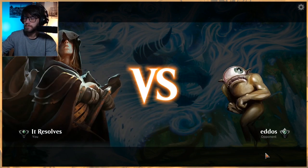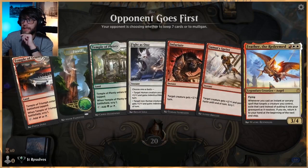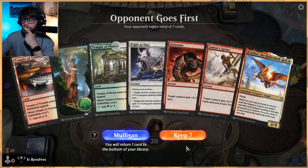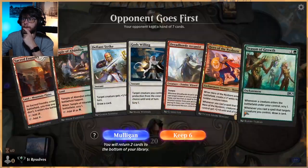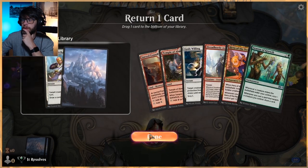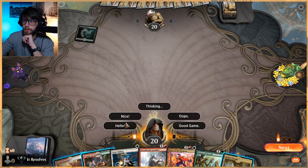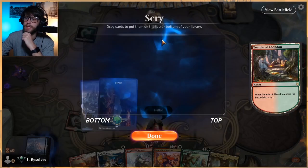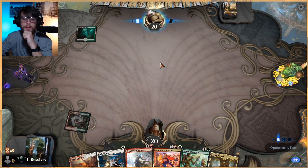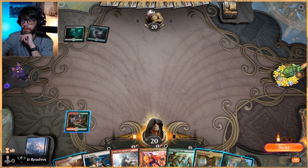Game two. Do we keep this hand? It has very little other than Feather, so we mulligan. This next hand is better. Let's get rid of Defiant Strike — I'm valuing the protection over the card draw, which may be incorrect. This is a learning experience every time. It's very fun to try these decks out.